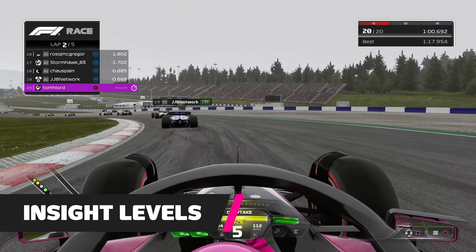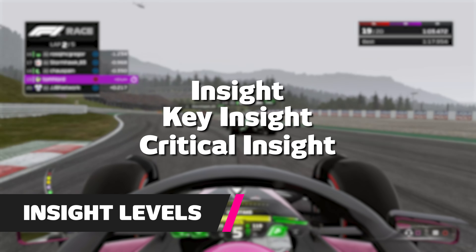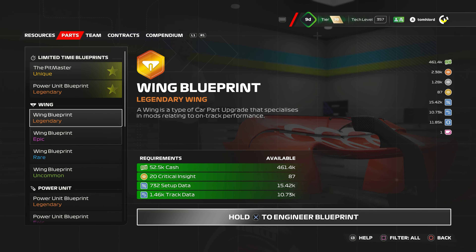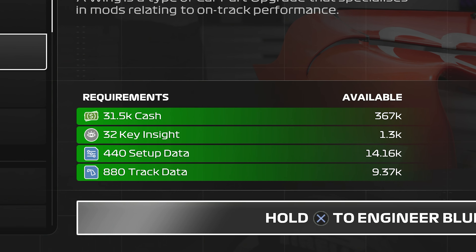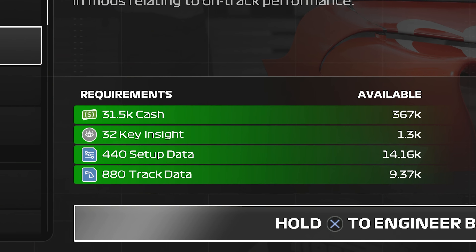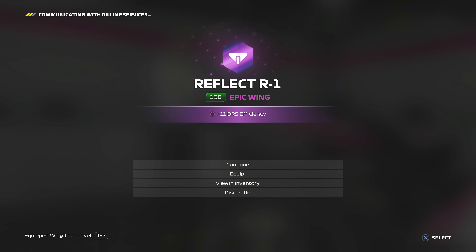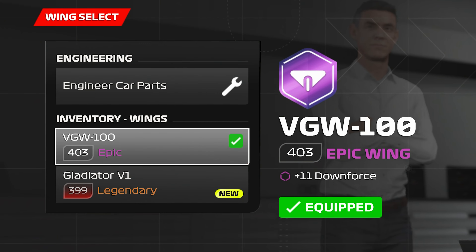At this point, we should explain the three insight levels: Insight, Key Insight and Critical Insight. Like cash, you earn insight from completing events and you'll have plenty. Key Insight is scarcer, and Critical Insight rarer still. Crafting legendary rated parts through engineering is the best approach, but they require Critical Insight which is hard to come by. However, if you have enough Key Insight for an elite level addition, the difference is marginal and can be boosted up. Also, if you have a legendary part already equipped, engineering a brand new epic part from scratch can still result in a higher tech level, because the system is set up to continually scale upwards bit by bit based on your current standing.